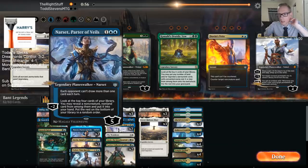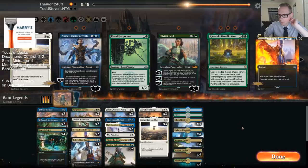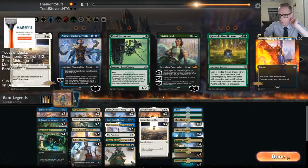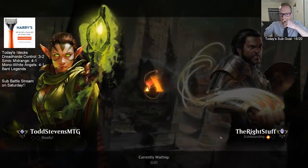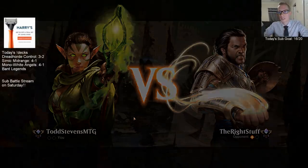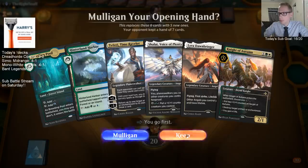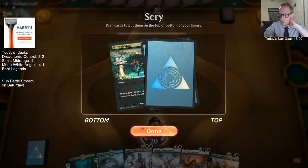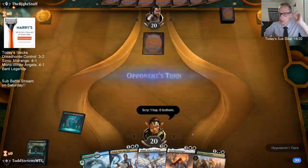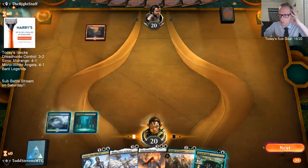I think I like Gideon more than Narset here — it's harder to kill Gideon, it takes them longer. They could have Phoenix, they could have a big Steamkin. But if we have Wanderer plus Shalai going, that's just a combo that ends the game on the spot. We're a 26-land deck, it doesn't really seem like it. I keep the Growth Spiral — we get the card either way, and if it's a land we get the extra land drop. We do have an Ajani in here, one Ajani.